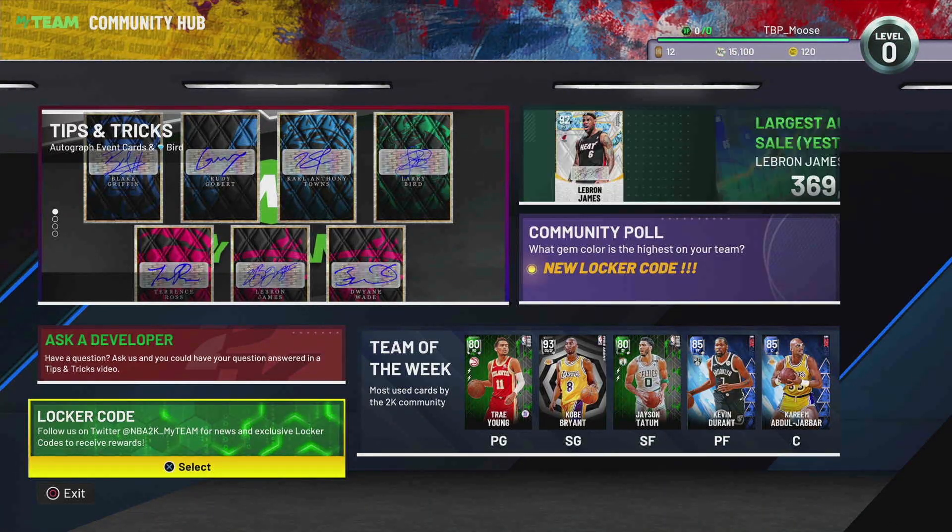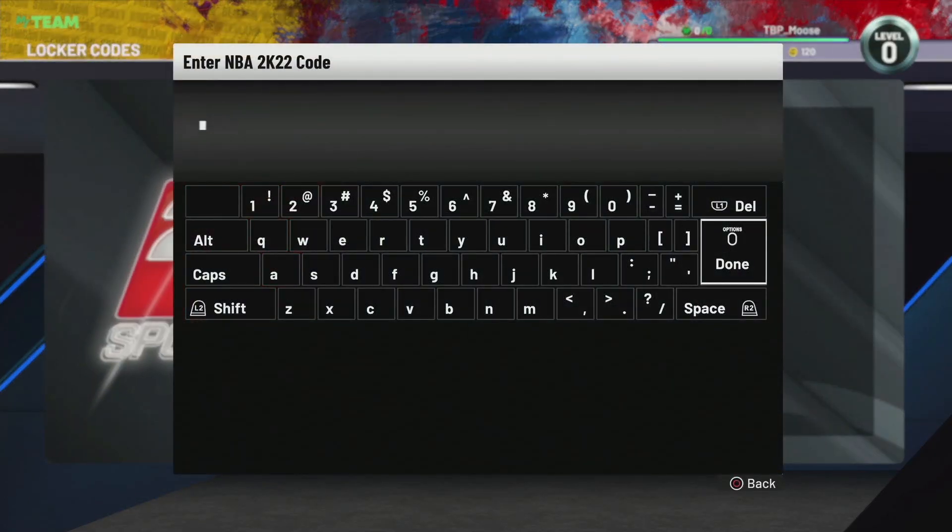Our last locker code for the day expires in five days — I believe that's around September 31st or October 1st. Let's go ahead and lock this in. It is: myteam-dash-signature-dash-series.